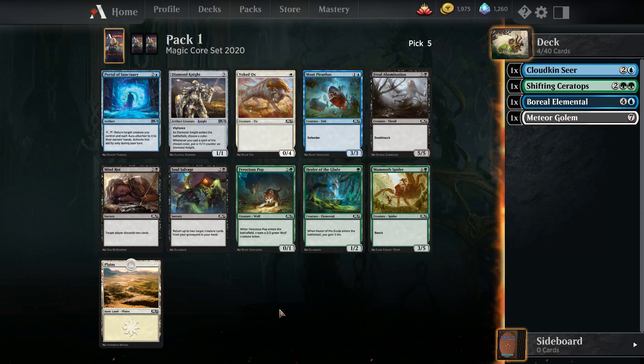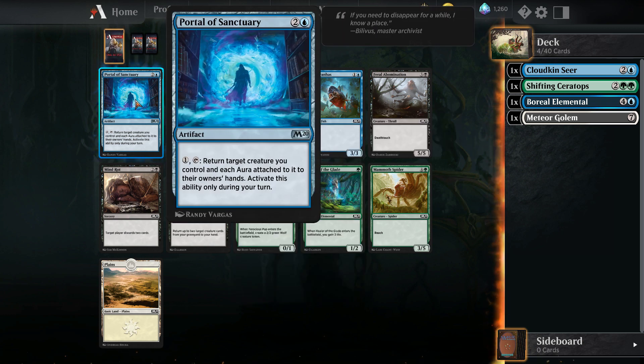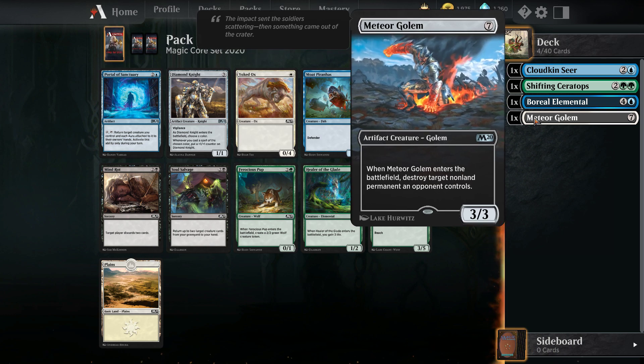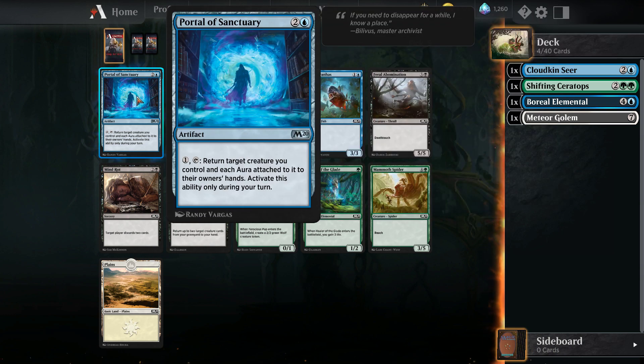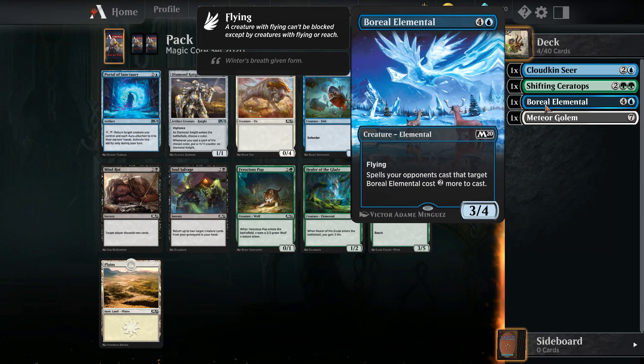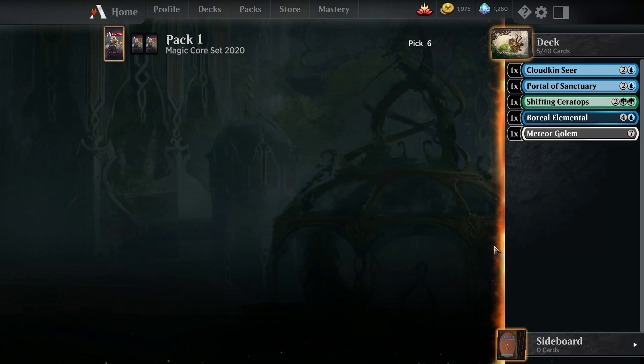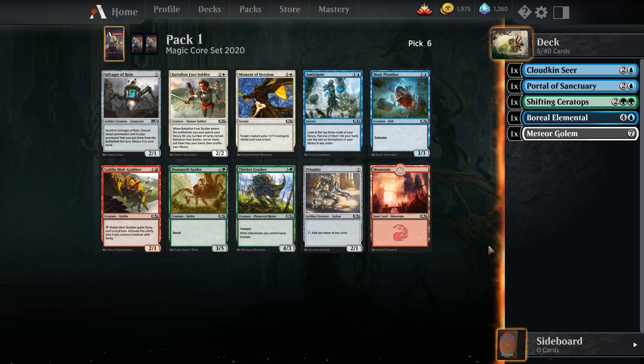I feel like I kind of want to do something a little different today. I haven't played the Portal of Sanctuary yet and I want to try it out. Theoretically, if I ever get to a situation where I can just start recasting Meteor Golem, that's just brutal. And if I draft it early, I can start heavily taking more ETB effects like Cloud Kinseer. So I'm going to try out the Portal of Sanctuary and we'll see if that goes anywhere.